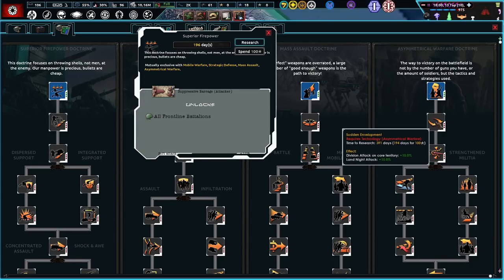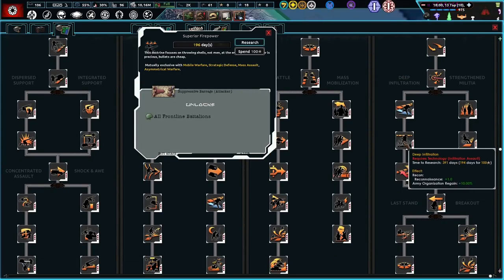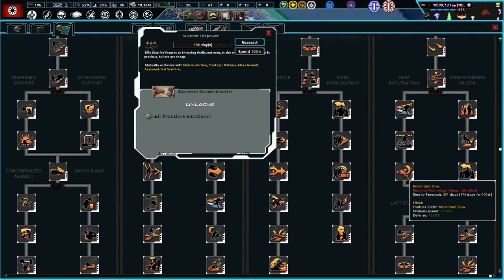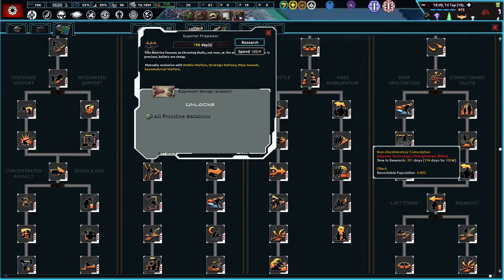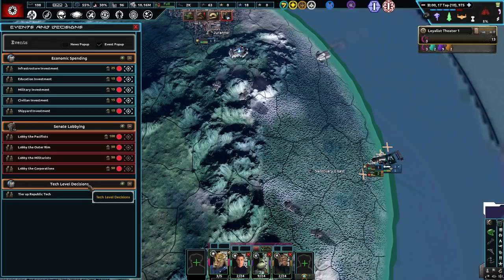Asymmetric sounds like a lot of fun. Leg infantry recovery rate — that's not bad. Deep infiltration. Strength and militia — you get more militia, which is not bad. I think we'll be okay if we go with superior firepower. Lower secession points — where is that?